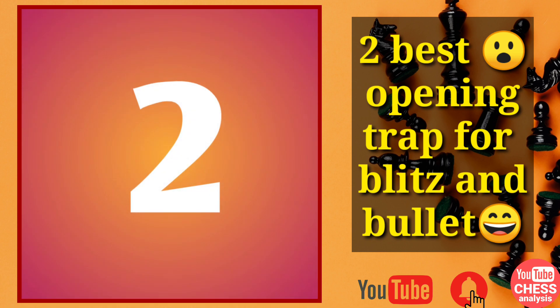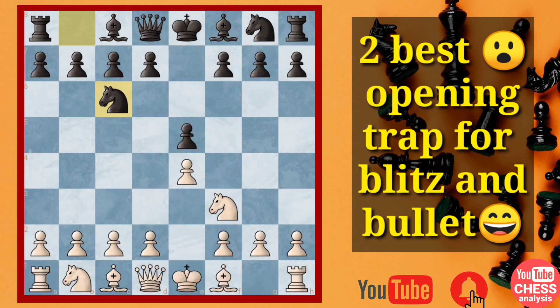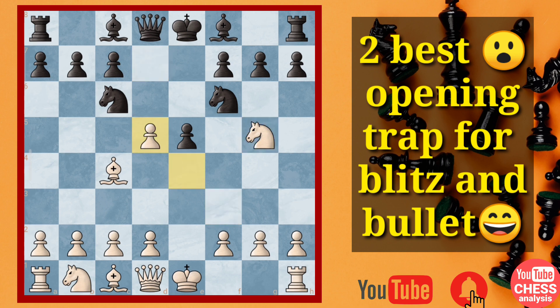So let's see the second trick which I am going to show you. This starts again with Nf3, Nc6, Bc4, Nf6 — the Two Knights Defense. Then Ng5, attacking their f7 pawn. Now d5, this is the main line — exd5, Nxd5, which has not been played very often.